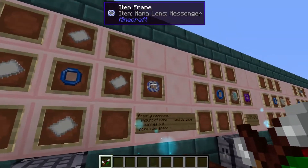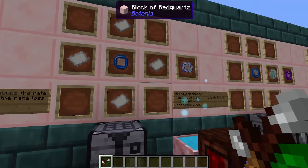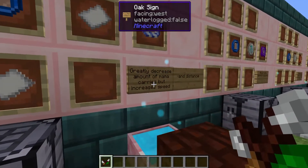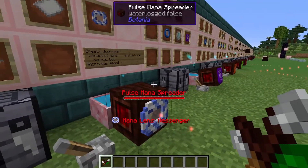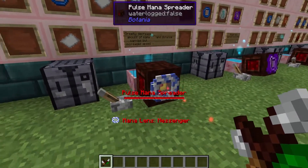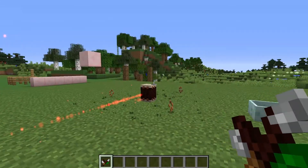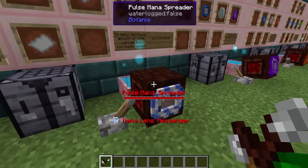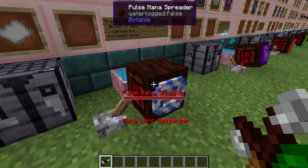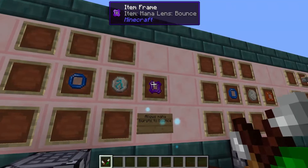All the next lenses have a specific effect on the mana itself instead of just changing the properties. Starting off with the messenger lens — this is made using a mana lens in the center and four pieces of paper around the sides. This is going to greatly reduce the amount of mana that can be carried by the burst, but it's going to increase the speed and distance dramatically. It's mainly used for items such as the drum of the wild when you want to pulse it regularly to break down a flower farm automatically, since that only needs a tiny bit of mana to activate.